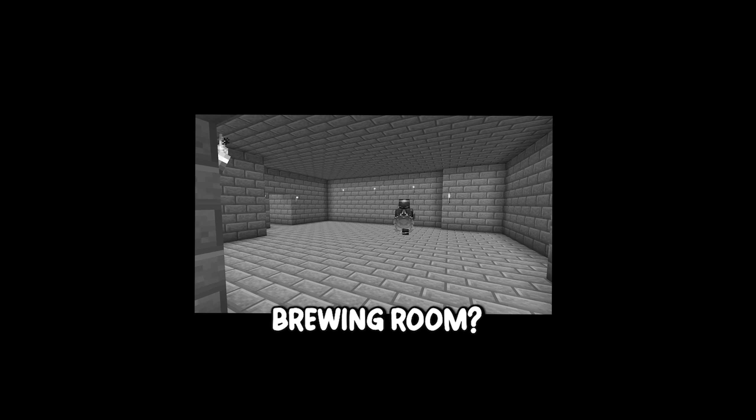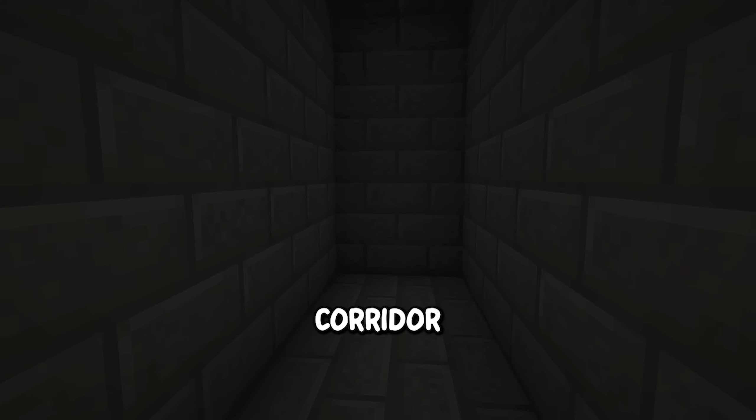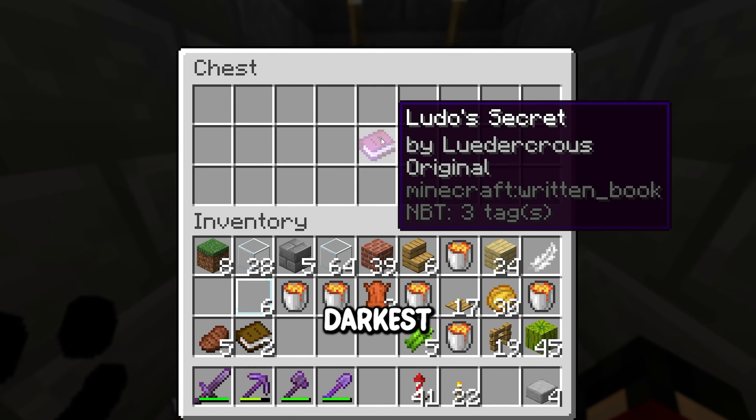The brewing room — whatever this room is — let's get our cauldrons in, this really small sugarcane farm, and at the end of this corridor, sealed away and guarded behind a wall of lava, is Ludo's deepest darkest secret.